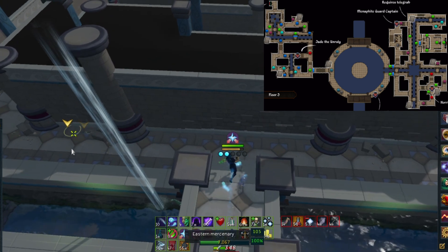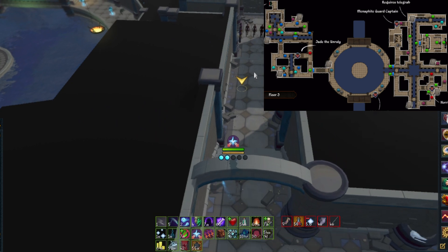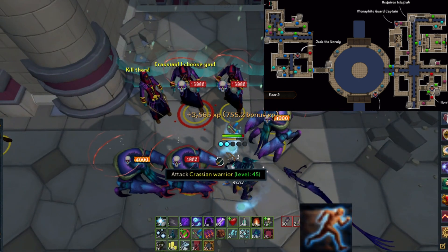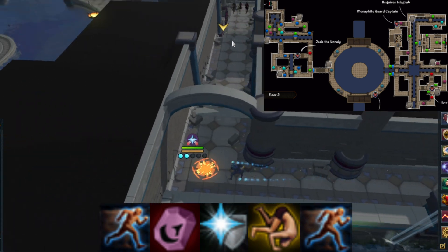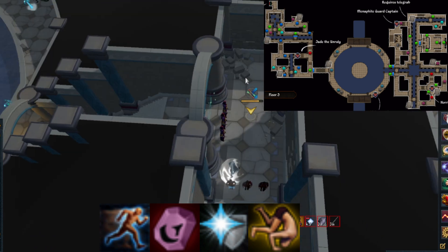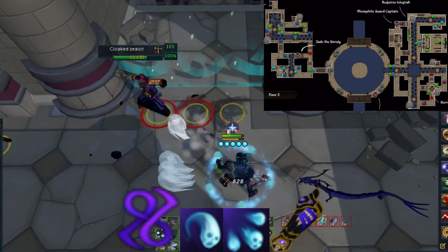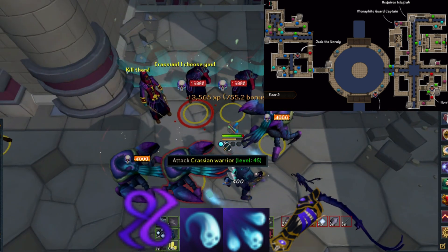Before moving on, I'd recommend having the limitless sigil here — it will make your life a lot easier. If you don't, build adrenaline quickly before surging to the end of the hallway. If you need to use limitless, then devotion: pray ranged, then dive and surge past the death lotus rangers, target the zealots, use threads of fate into soul sap into volley of souls, and if necessary use the death guard special attack.